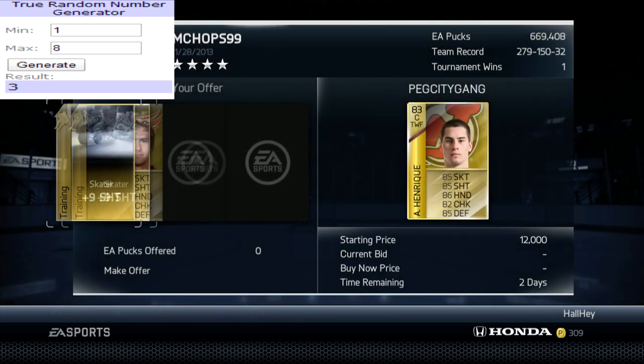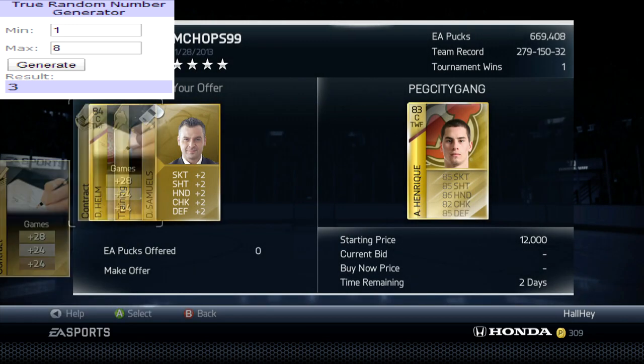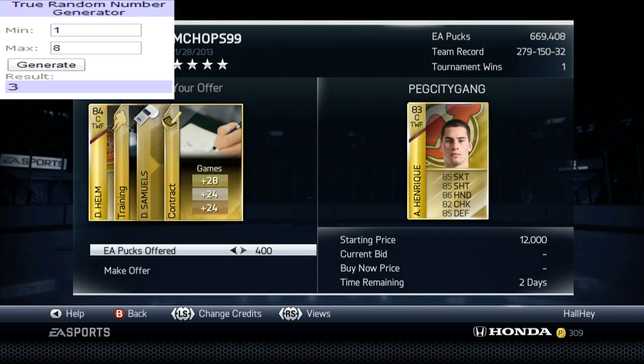So I'll put in Darren Helm, I'll put in the plus nine shots, I'll put in the Samuels, and I'll put in the rare gold contract. I'll also throw in a nice juicy 10,000 pucks. Anyways, that is gonna be the end of the episode, guys.